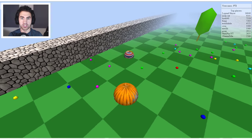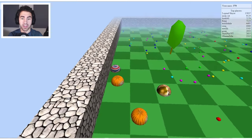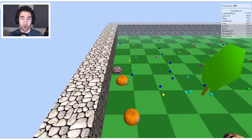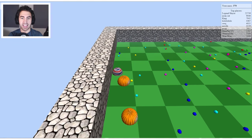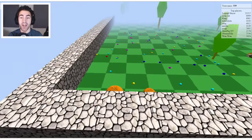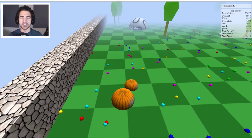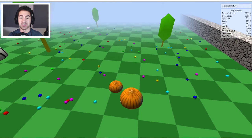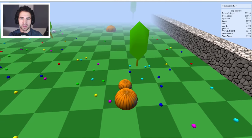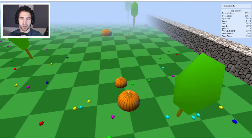We got a tiger coming - can I get both of them? Get him - get this tiger! I'm so glad he turned around. This guy is trapped! We got him - 539 baby! You can see the score continues to go down like regular Agar.io as time passes. We're a little bit in a corner with a big guy over there and a big pumpkin in front.